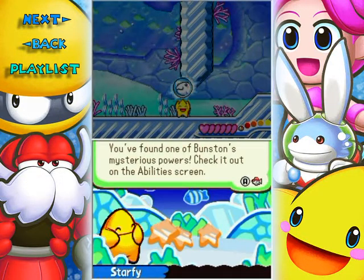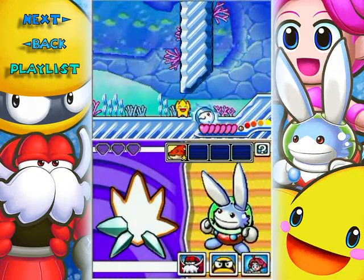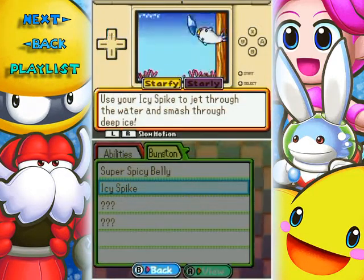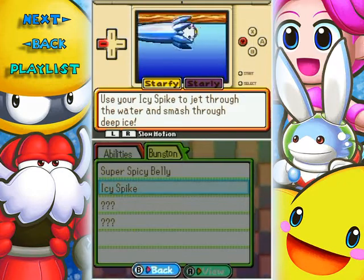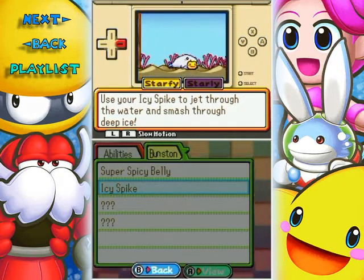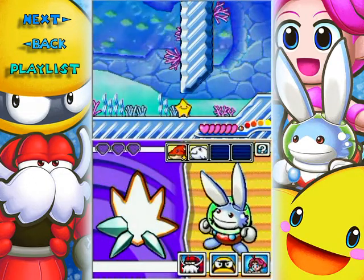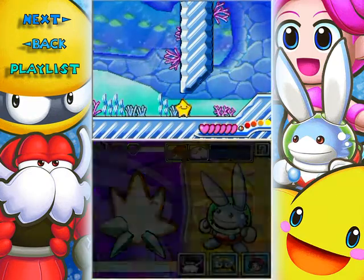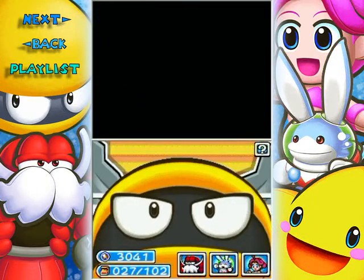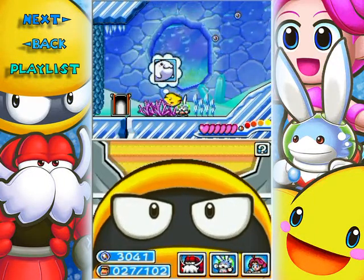And this is one of Bunston's secret mysterious powers! It's not really all that secret because it's right in your way. And it is... the Icy Spike. Well, actually, what do they call this particular ability? I forgot the name of it, but anyway, I gotta switch back to Moe. I prefer to have Moe's sniffer out. I'm sure Bunston will tell me the name of the power. I forgot.